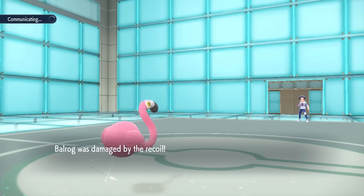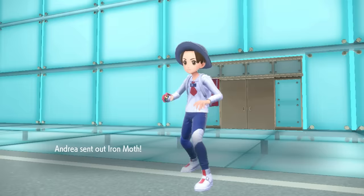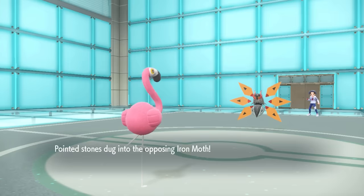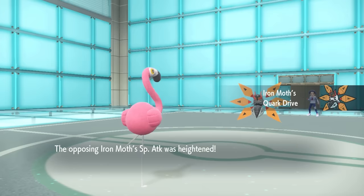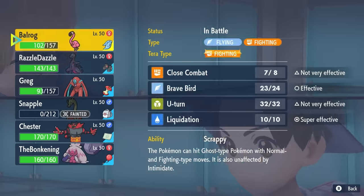I do take some recoil from that, which is unfortunate, but we're in a pretty damn good spot here. Anytime we can get rid of the Urshifu, we're having a better time. So now they decide to bring in the Iron Moth. As this thing comes in, Stealth Rock is pretty nice chip. Being locked into Brave Bird, it's not looking like I quite have a kill here. And the Moth can be a bit scary - it is going to get the Quark Drive special attack, which makes this thing hit pretty damn hard.